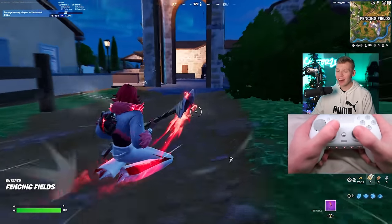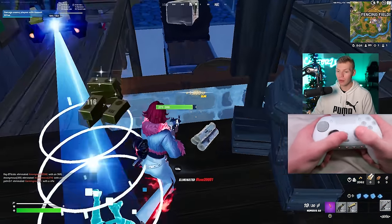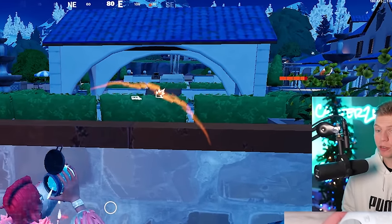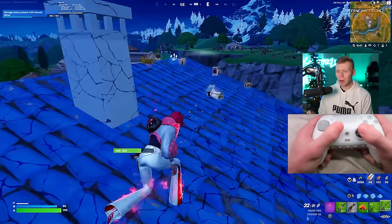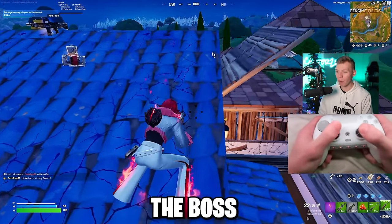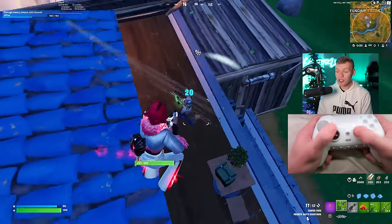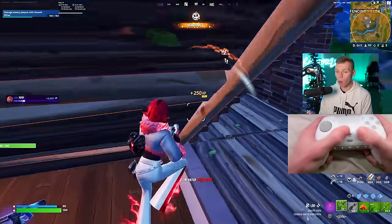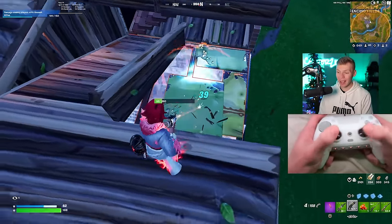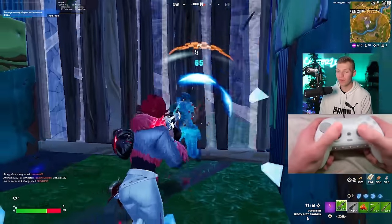On my drop to Fencing, I actually landed a little short, but got lucky because no one tried to land at me until this player jumped through a window to give me a free elim and some siphon. I landed on the opposite side of Nisha, and I could see she was being taken down by another player. This is probably the biggest issue when landing at mythic POIs — if you're not the one taking down the boss, then you have to fight a player early game that has a healing medallion and a mythic weapon.